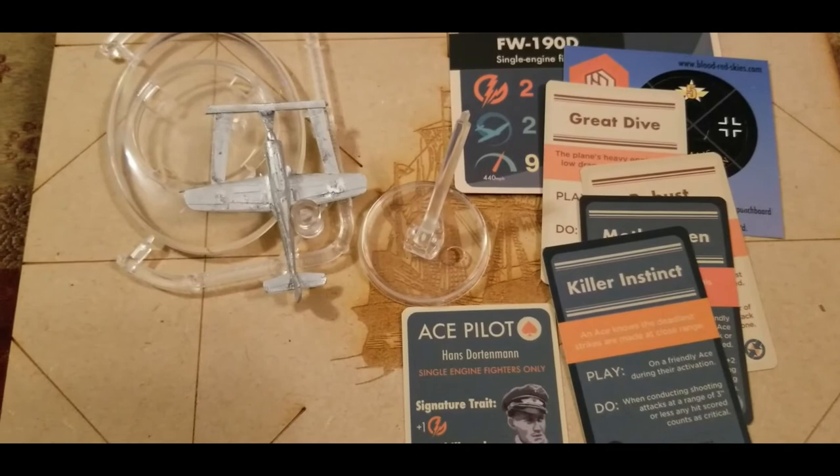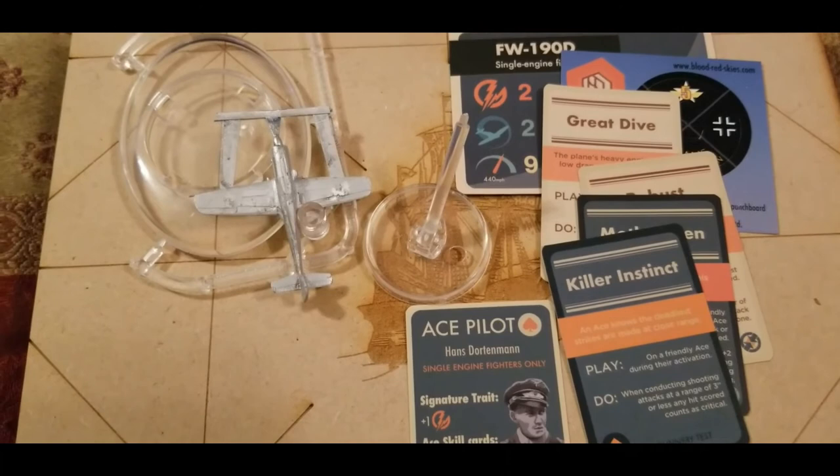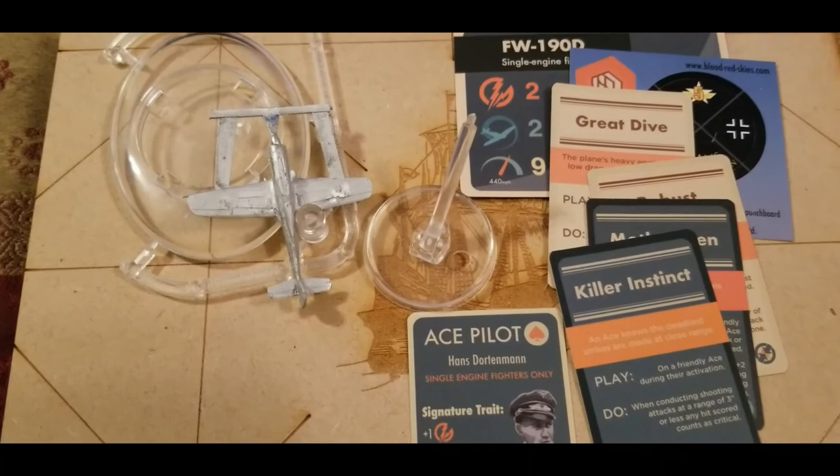Overall, pretty cool stuff. All the aces are good pickups for whatever faction you might be playing. Germany's got quite a few here — this is our third ace for a FW-190 or FW-190 variant. Next steps: we've got to get that plane cleaned up and trimmed off the sprue, might have to straighten a few things out, and we're looking forward to getting him painted, added to our forces, and hopefully featured in an upcoming battle report. If you guys enjoyed the video, go ahead and hit that like button and subscribe if you haven't already. Stay tuned for more content.